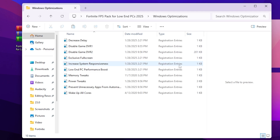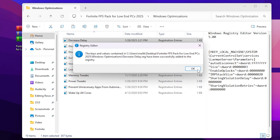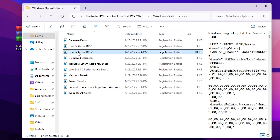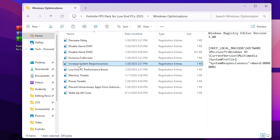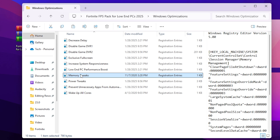Go back and open the next folder: Windows Optimization. This folder has the most registries and will decrease your delay. Simply double tap, hit yes, hit yes again, and click OK. Next, find 'Disable Game DVR 1' and disable it on your PC. Then go for 'Game DVR 2' and also disable it. Next, find 'Exclusive Full Screen' and install it — this will allow game mode and disable unnecessary settings. Then install 'Increase System Responsiveness' to make your Windows more responsive and faster. Go to 'Low End PC Performance Boost' and install the DVR registry to disable game DVR.